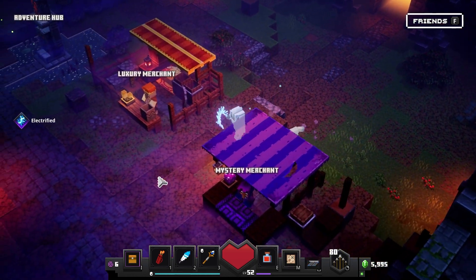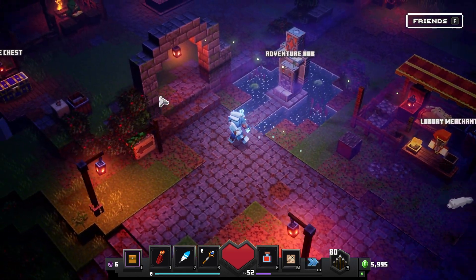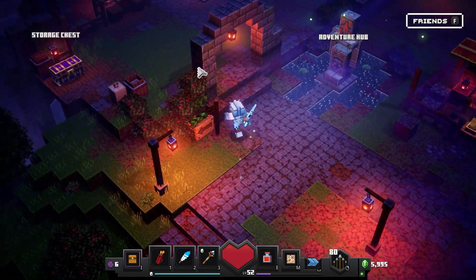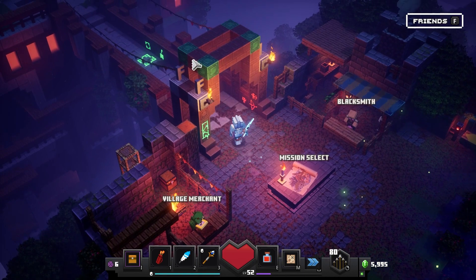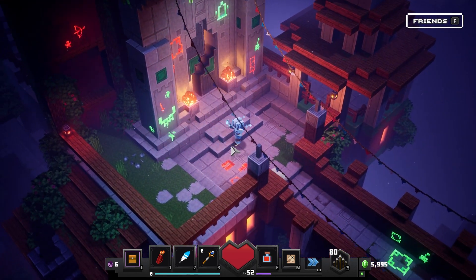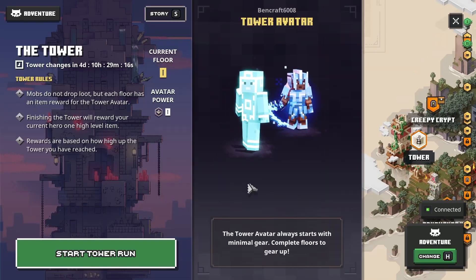My main mission for today was to try out the Tower, and I haven't tried out the Tower yet. I know it's like this difficult thing which is kind of endless — you're gonna play and start off with nothing and you get some items after each run. Here it is, looks cool though. So here we got it — the Tower. Mobs do not drop loot, but each floor has an item reward for the tower avatar. Finishing the tower rewards your current hero one high-level item. Rewards are based on how high up the tower you have reached, so my tower avatar always starts with minimal gear. Complete floors to gear up — cool.